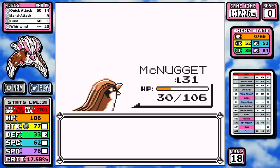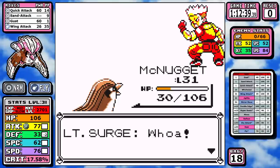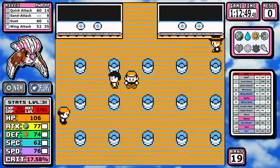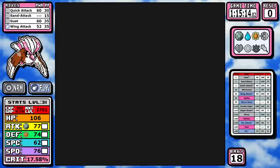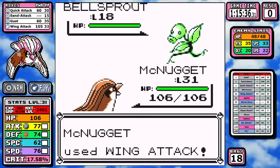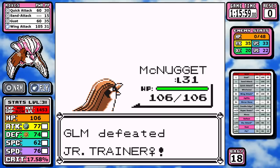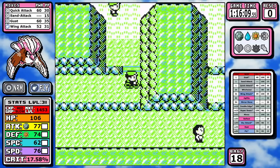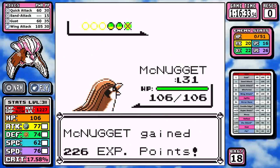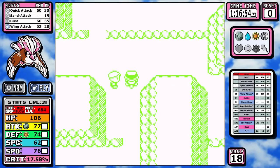Flying doesn't have great moves in Gen 1 — Wing Attack and Fly are virtually identical, with Fly generally accepted as better for its invulnerability. But Wing Attack speeds things up on the next routes, handling grass and bug types before Rock Tunnel. I'd like to call attention to the fact that Gust only being a Normal move in Gen 1 is a travesty — having a 60 effective-power move of each type at the start, given how many Bug and Grass types appear early, would make this run feel so much better.